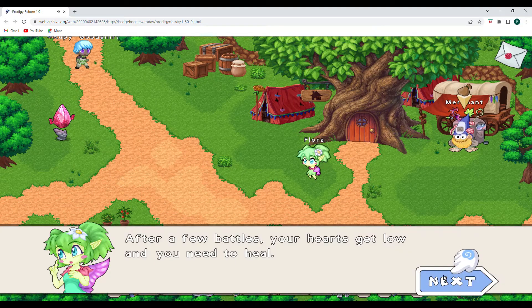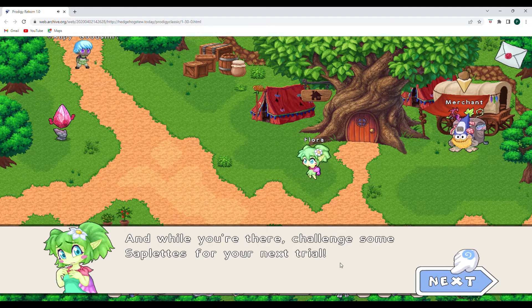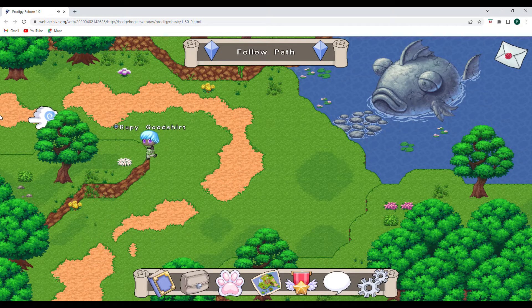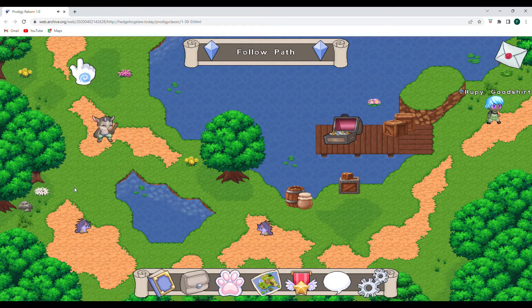200 gold. After a few battles your hearts get low and you need to heal — we found that out. Follow the path and find a healstone, a magical gem that can heal your team. And while you're there, challenge some saplets for your next trial. So we're going to follow the path looking for saplets and also a healstone out here in the wilds of Firefly Forest. I can't wait to fight that guy — that looks awesome.